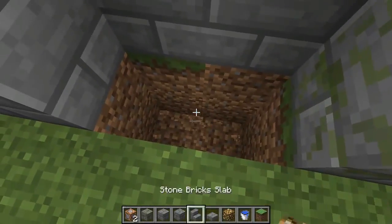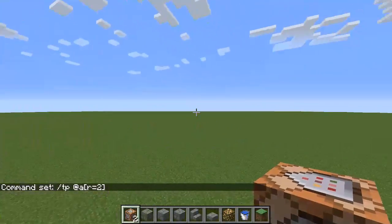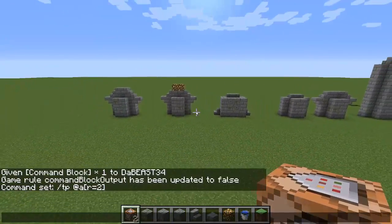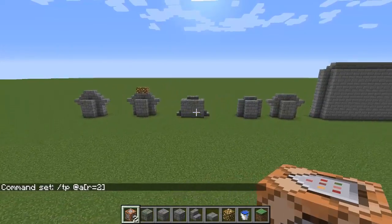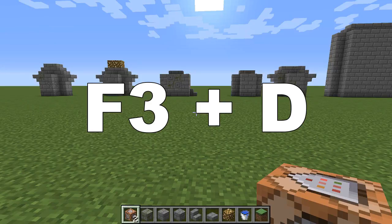So now what you want to do is place the command block two blocks down, and use slash TP at A — that means teleport all players — and put the bracket things with R equals however much you want your radius to be, then put the coordinates in for wherever you want to teleport. You may also want to clear up the chat because it may be a little clogged. To do that, press F3 plus D, and that clears it up.